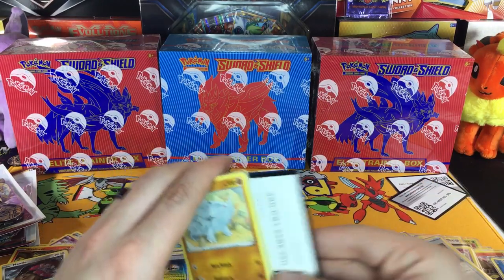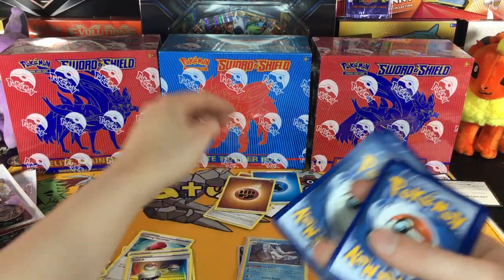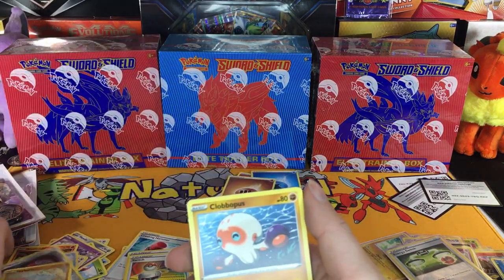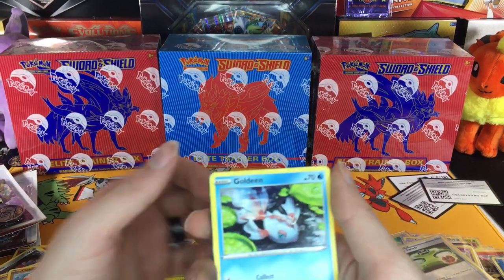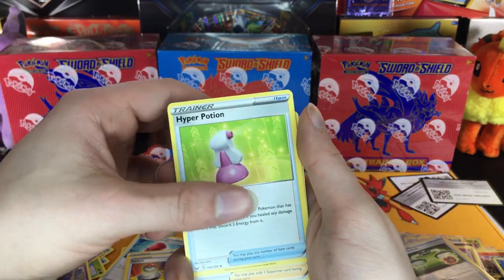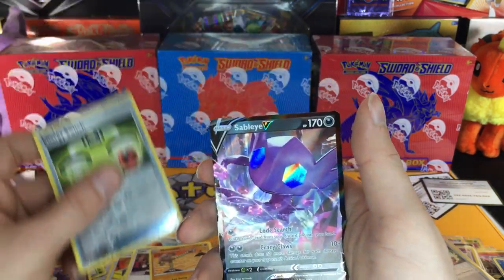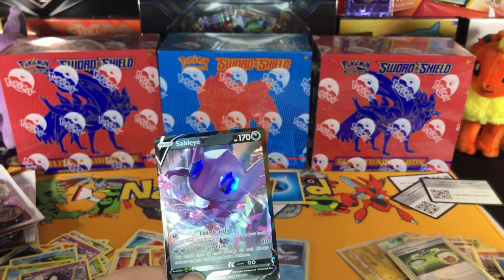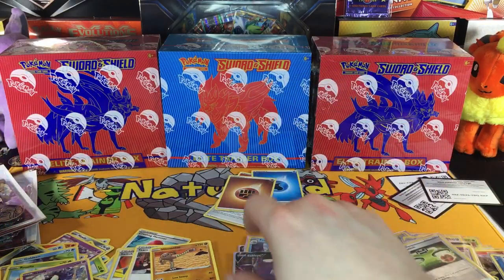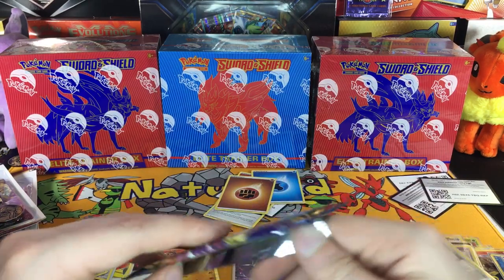Here we go, we got another code card and one, two, three energy — Fighting. I already see some nice shininess in the back, so I think we've already found out that the single blisters are doing much better. Roselia, Gastly, Hyper Potion, Team Yell Grunt, oh there's Hitmonlee, Energy Switch again, and a Sableye V! This is awesome — we've already gotten two, so in my opinion the single blisters are absolutely worth it.